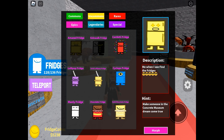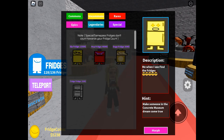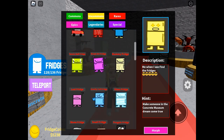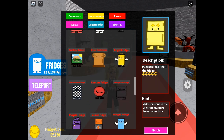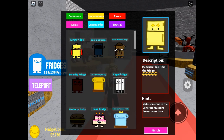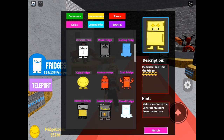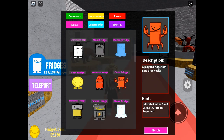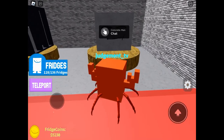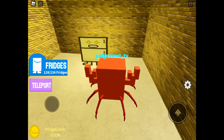The crab fridge is in the desert. Once you've obtained crab fridge you need to find it in your morph index. There it is — I found it. Once you've morphed into the crab, go back and then you will get teleported.